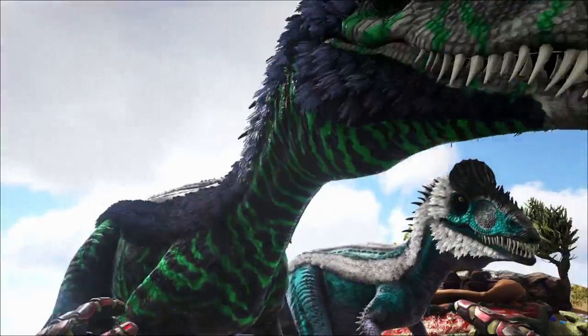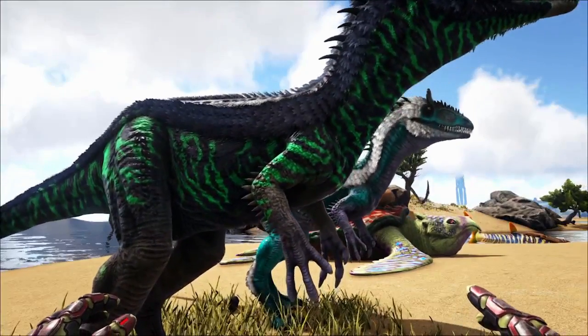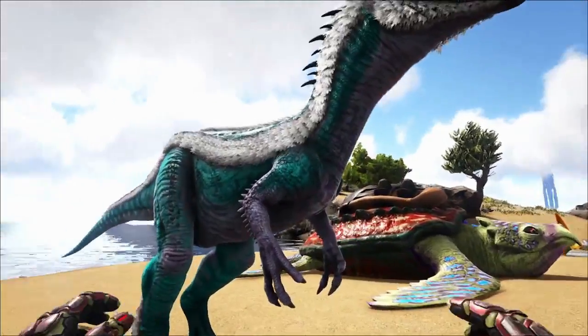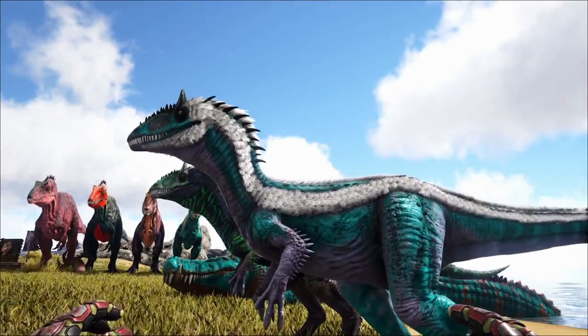With the R variant, it spawned with a very vibrant green. You can see the new pattern on it for the Genesis Part 2 map. The normal one is over here — these spawn just occasionally in the snow biome, not everywhere.